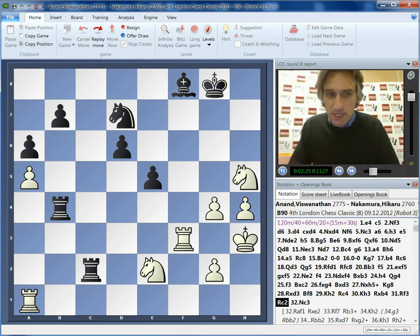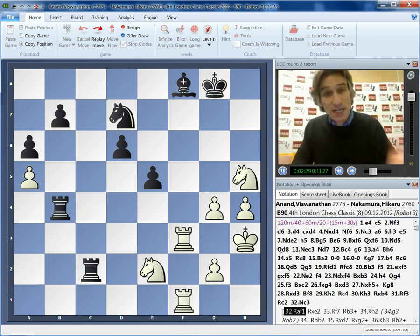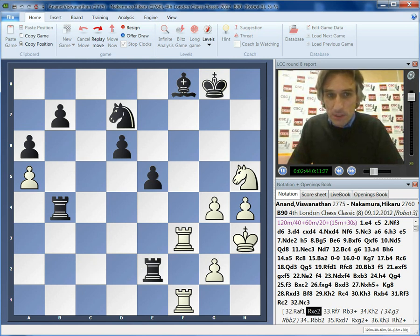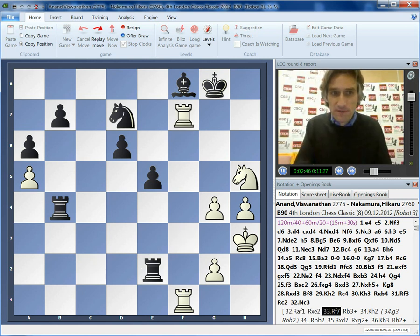Anand played knight c3 here, but it looks like rook f1 was a better move. Anand actually said after the game that he had calculated this — he wanted to play it but wasn't exactly sure. It's a beautiful idea, actually — giving the piece up but coming down to f7. And of course, if the knight moves, then we can take the bishop.